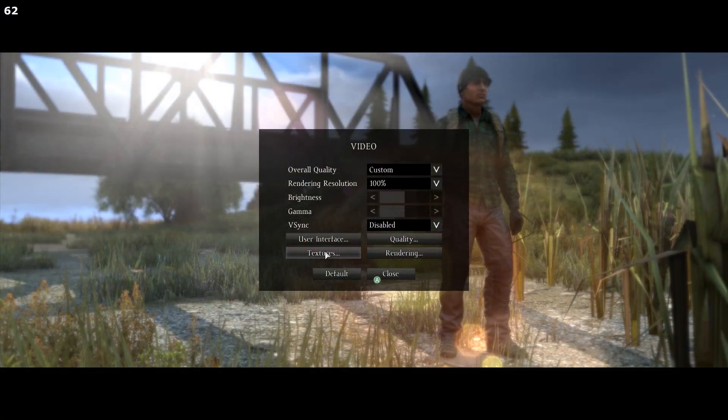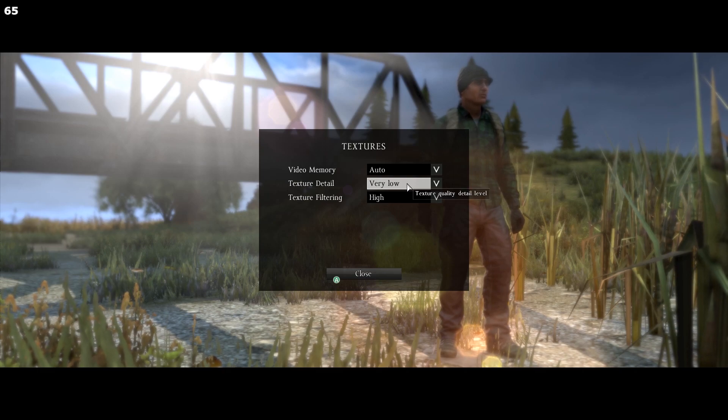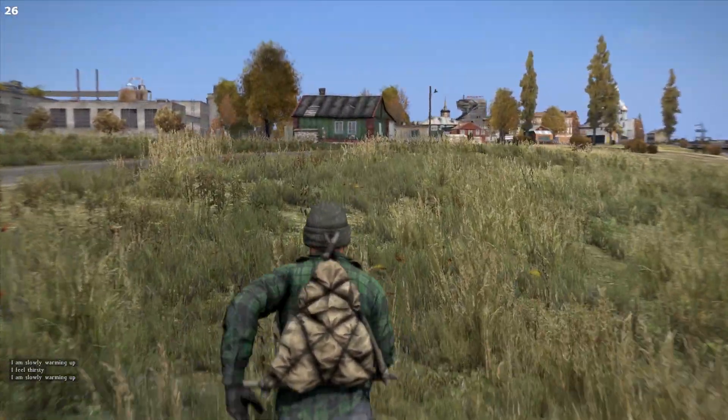Going back to the texture menu for a second: set Video Memory to Auto and put the rest to High. You can probably alter these settings, but I don't think it makes a lot of difference FPS-wise.